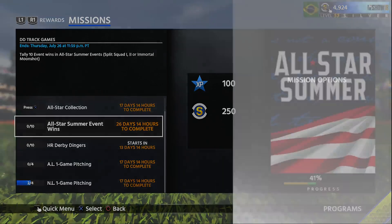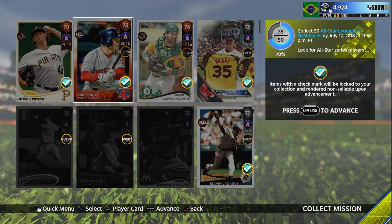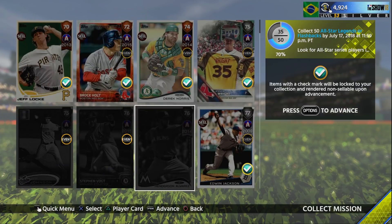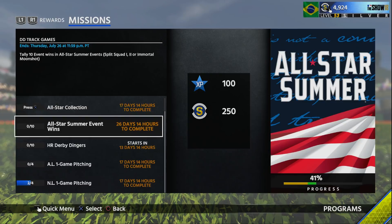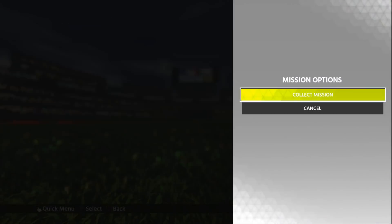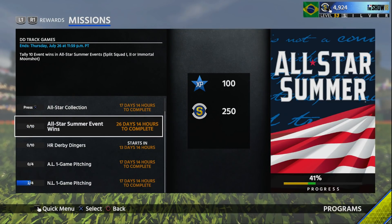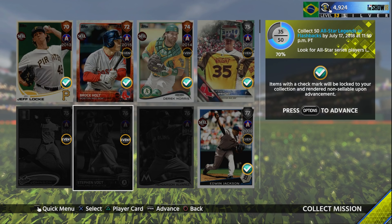You can actually knock that out right now. But the All-Star Legends or Flashback Collections — I only have 35 out of 50, so I'm only at 70%. I cannot stand that you have to get this done before the All-Star events are over. That makes no sense to me — why do you have to do this sooner rather than later? Because if you complete some of these events, those are all All-Star players you earn along the way.